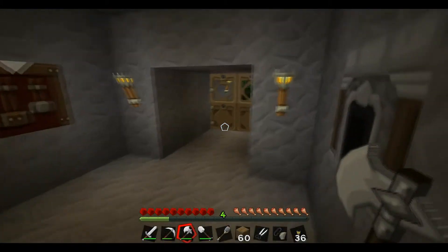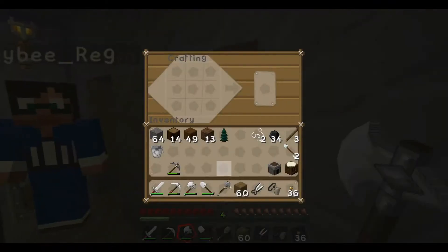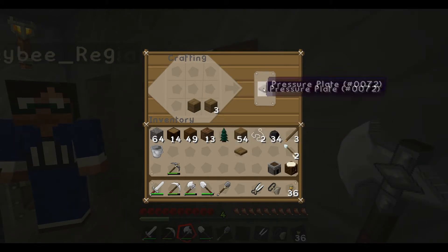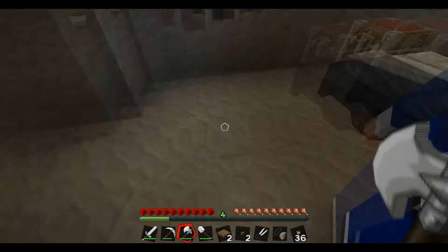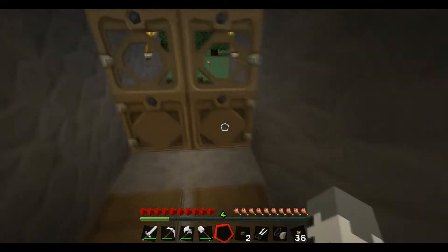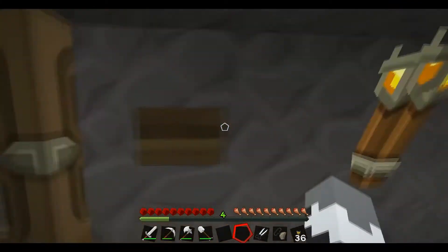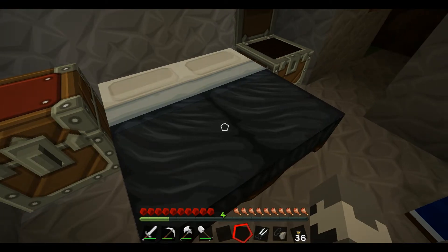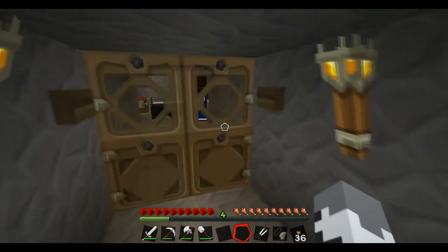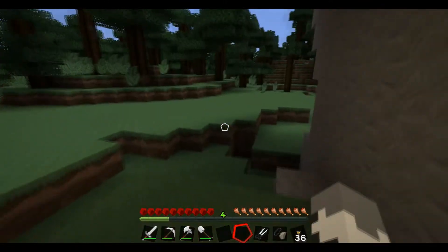Now when we switch to iron doors — because we're gonna turn this into a mine shaft probably — we're gonna want iron doors. All we'll have to do is change the pressure pads on the inside to buttons. Now when you run in they automatically close behind you, and when you run out the door is open for you automatically.